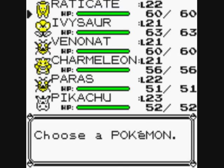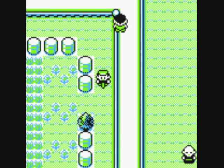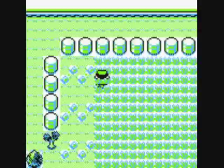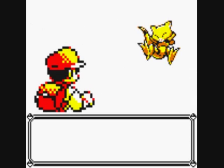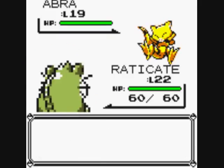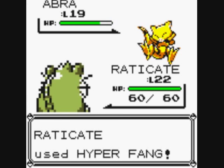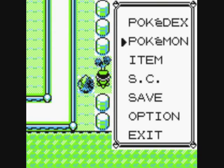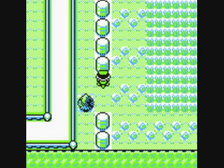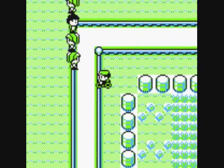I haven't shown you this grass yet. I think there are just Pidgeys, Pidgeottos, Abras, Kadabras, Rattatas and things like that — I think you can find a Jigglypuff as well. I might use it for training, but the annoying thing is the Pidgeys and Pidgeottos use Whirlwind, so they might blow you away before you faint them and then you won't get the experience, which is more annoying than it sounds.